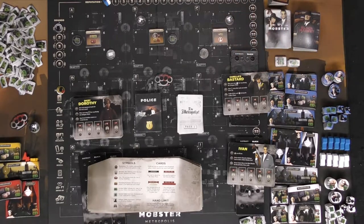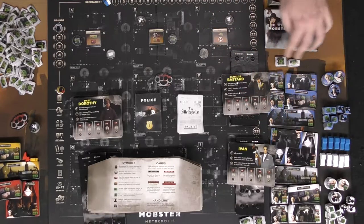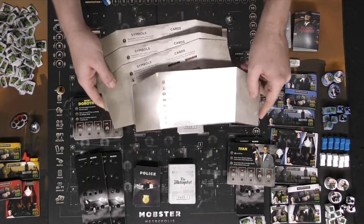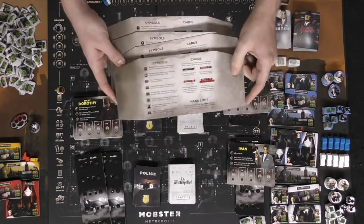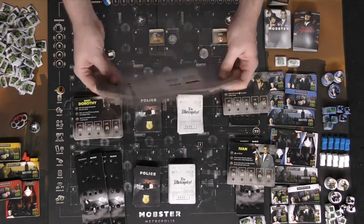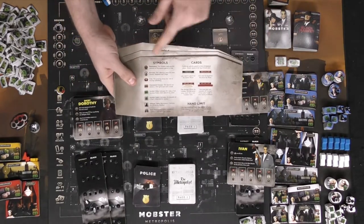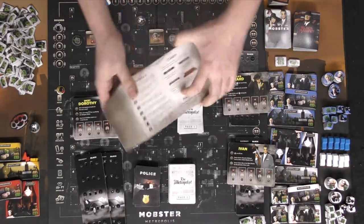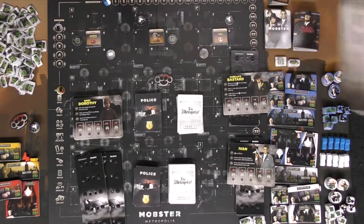Each player also gets recruits — little tokens with different symbols that back up your hideouts, whether a speakeasy, brothel, greenhouse, or warehouse. Everyone starts with one character, one board, all components in their color, and twelve dollars. You also get a shield screen to block opponents from seeing what you have, plus reference info on symbols, cards, and hand limits.